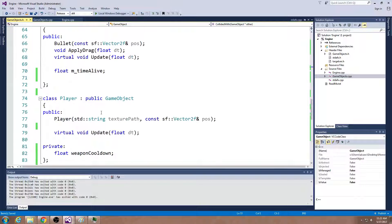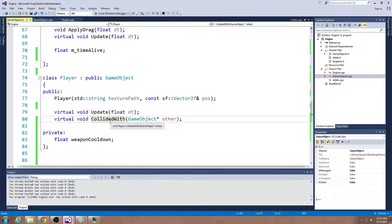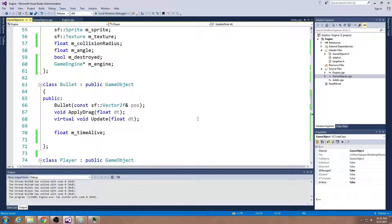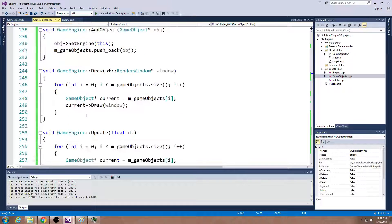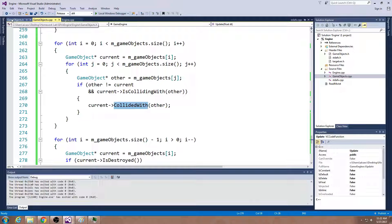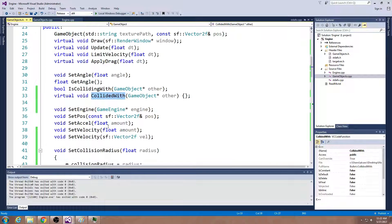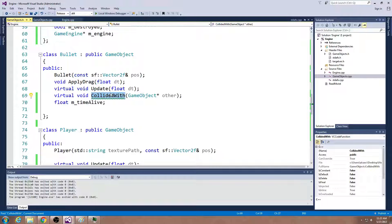What do we want to do when we find out we're colliding with something? We're going to call a virtual function called collidedWith. By default it's not going to do anything — game objects don't care about this. But we do care for specific types. Let's write the bullet version first, since I'll leave the player version for homework. Bullet is going to get this function called collidedWith. Now in the engine, when we know you're colliding, we say: hey, you collided with this other thing.